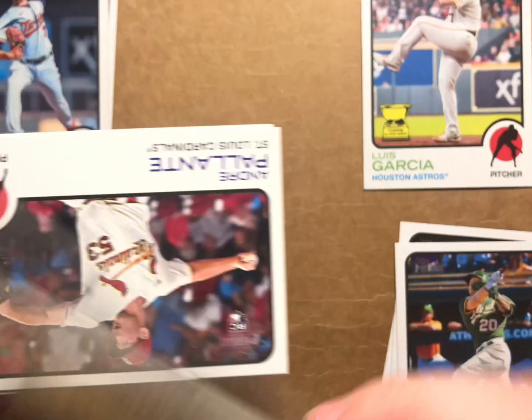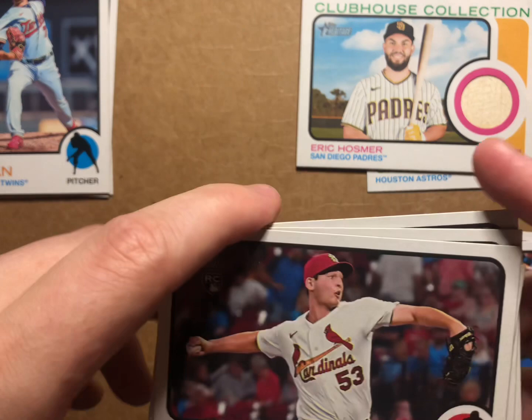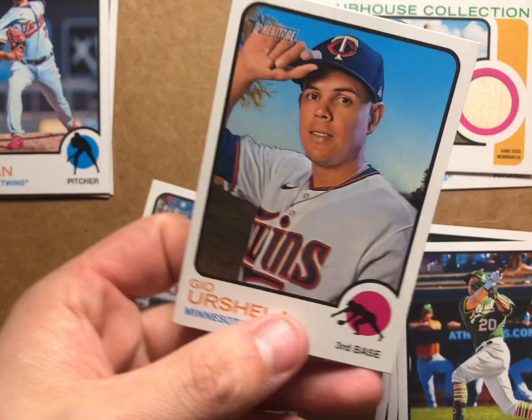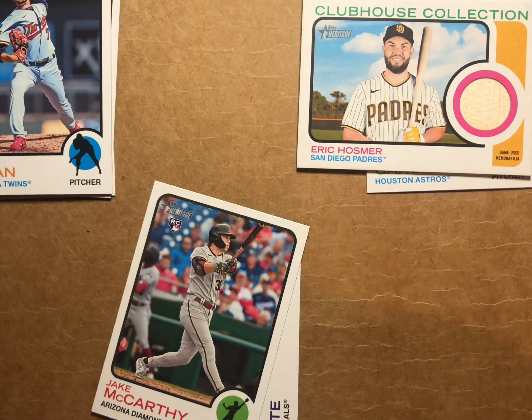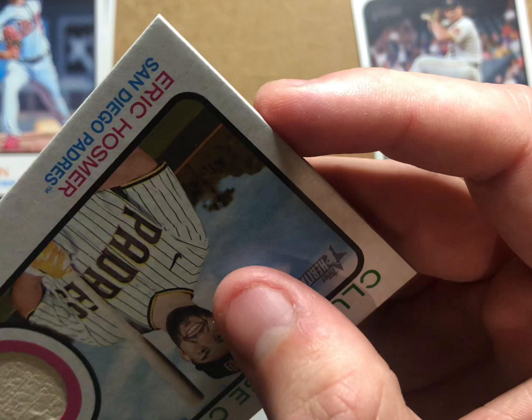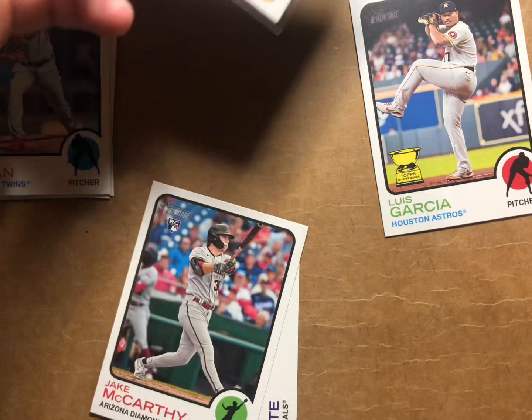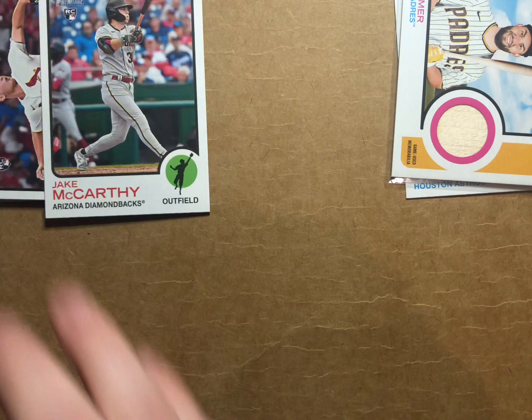Got to find a sleeve for that. Andre Palante rookie card, Jake McCarthy rookie card, Josh Bell, and Gio Ursheta. I am very happy. I'm glad I got one - you're not guaranteed any of that kind of stuff with these retail boxes. So the fact that I got one makes me happy, even though he might not be the most ideal player in the world. It's still cool.